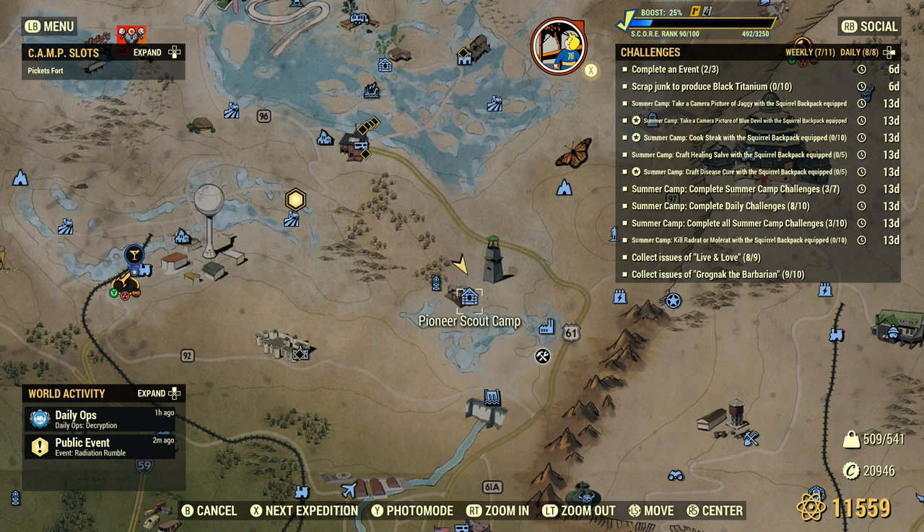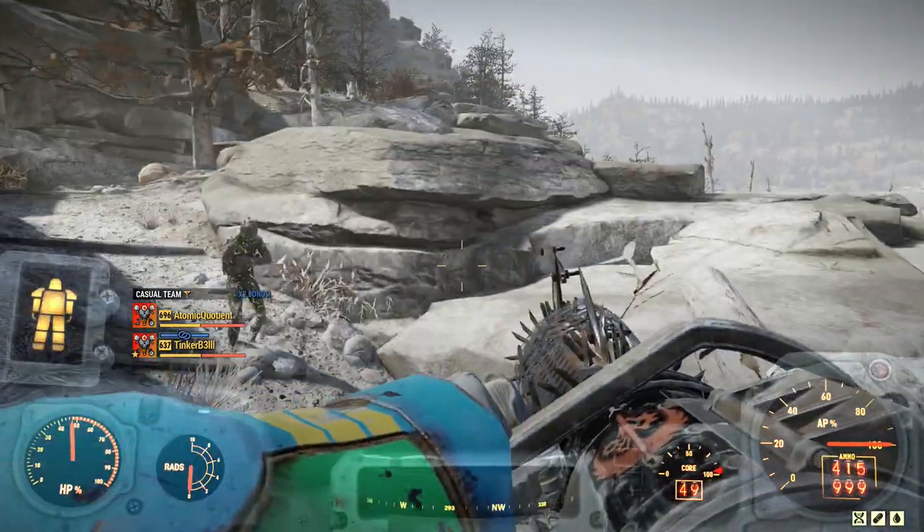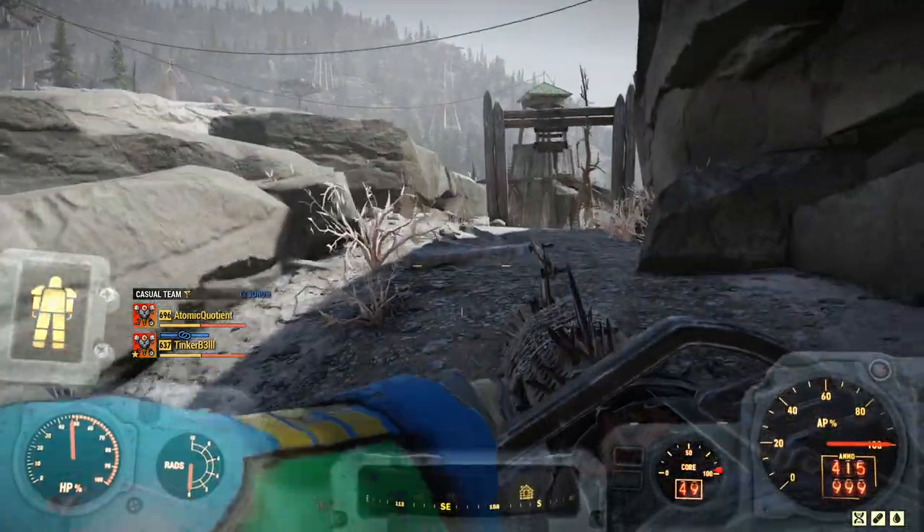You come up here to the Pioneer Scout Camp — this is where you get the backpack to begin with. You will spawn into this location between these rocks.